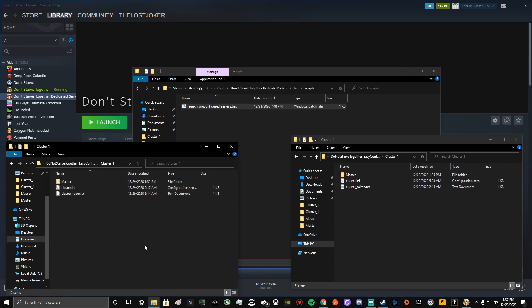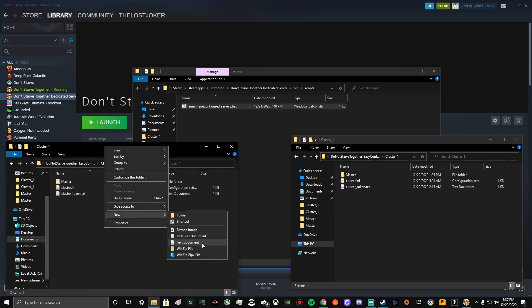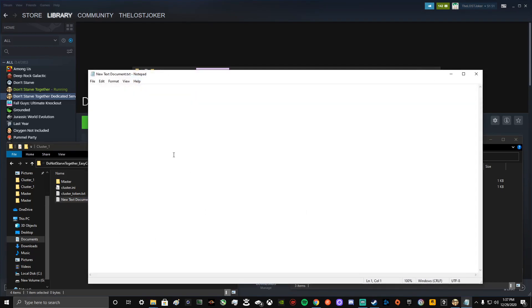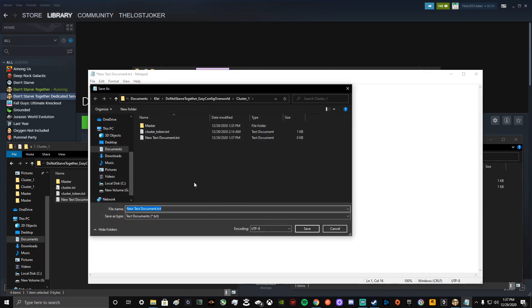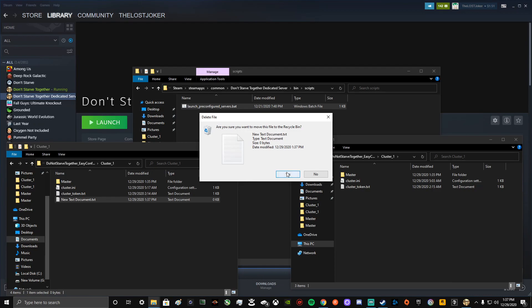First step: that cluster token from your Klei account. We're going to create a cluster token file. Right-click, go New, create a Text Document. Open it up and paste whatever your code was — it's going to be pretty long, but just paste the code. Then click Save As and title it cluster_underscore_token. Mine is already in there, but you get the gist. You can delete the blank new text document afterward — it doesn't matter.